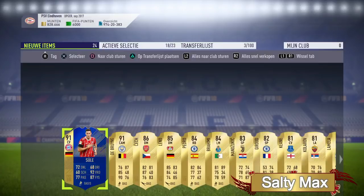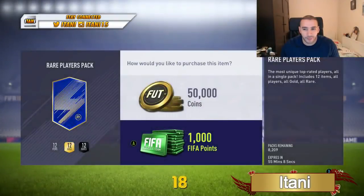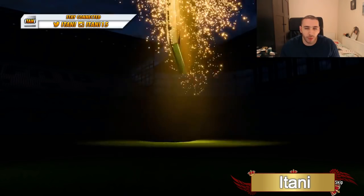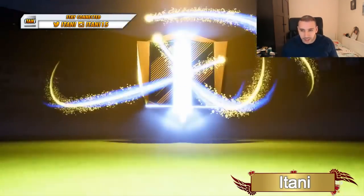There are a few 85s and 84s in there too — a very nice pack overall. Some of you might think icon Shevchenko should have been ahead of this, but I didn't go for value or rarity; I thought the De Bruyne and Sule combo was a great Team of the Season moment to have at number two.